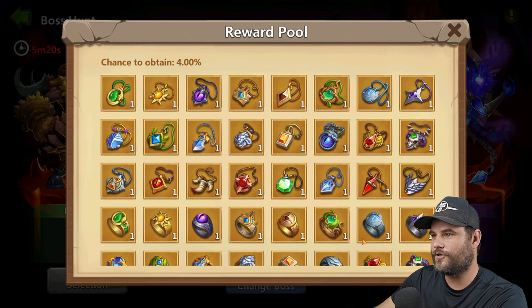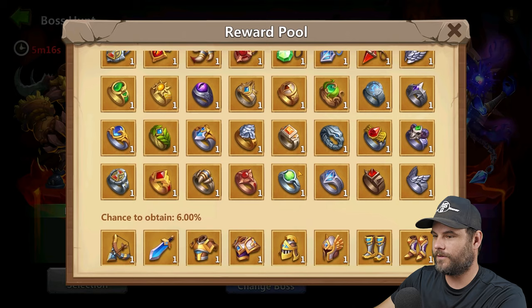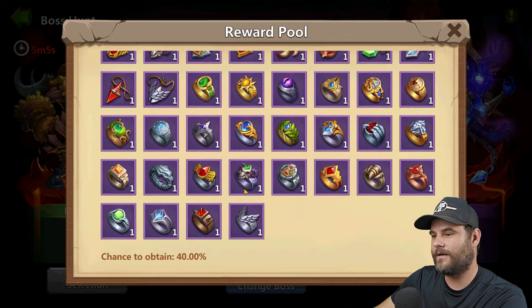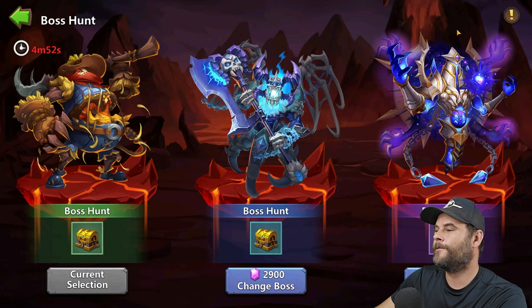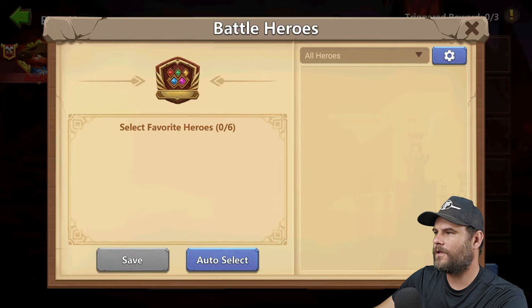You need to spend rhinestone in order to change the boss, but this one drops gold accessories — a four percent chance. There's a six percent chance to get gold gear, a 10% chance to obtain any gold keepsake, a 40% chance for purple keepsake, a one percent chance for certain items, and a 19% chance for others. That's how that works, and from here you need to form your team.